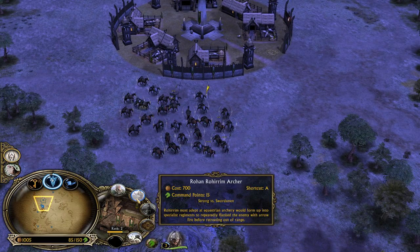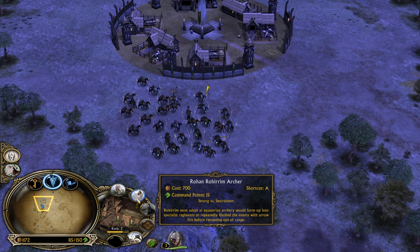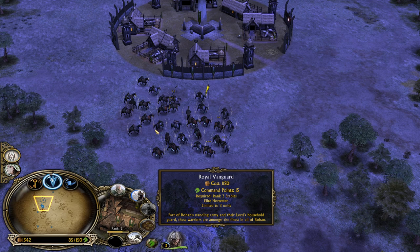We gotta get one more on the field - that's gonna get the stable to level 3, giving us the chance to recruit the Elite Horsemen from Rohan, the Riddermark Royal Vanguard.